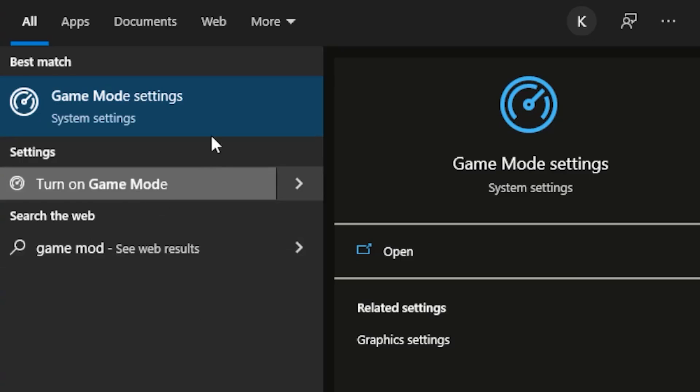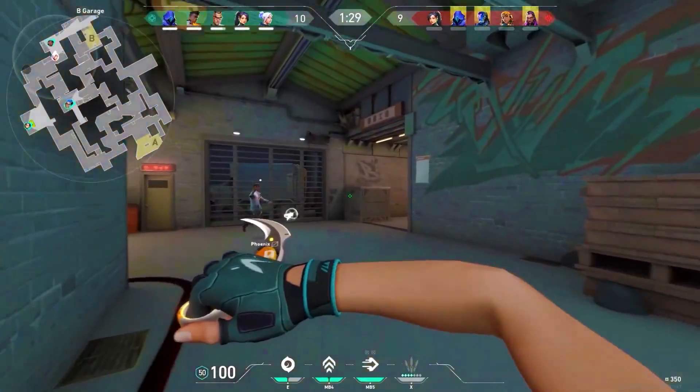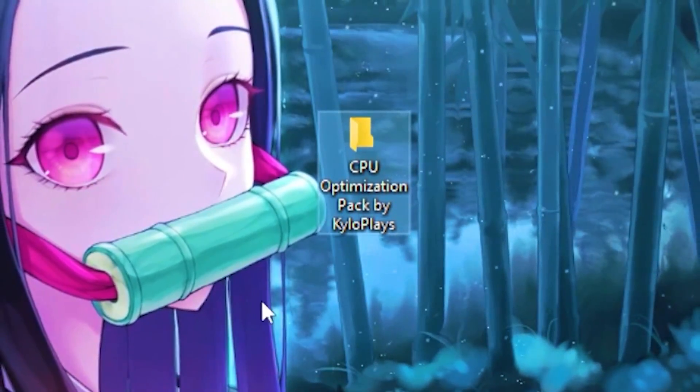Head back to your Windows tab and type out 'Game Mode', click on Game Mode Settings, then turn on Game Mode and hit back. This basically optimizes your Windows for gaming. Now for the last step — the moment of truth — you're going to need to download the CPU optimization pack, link will be in the description.